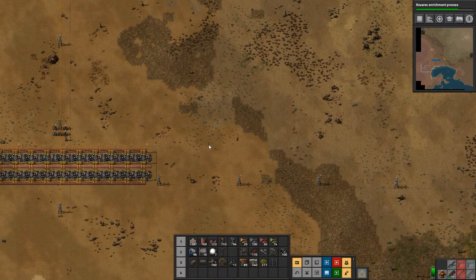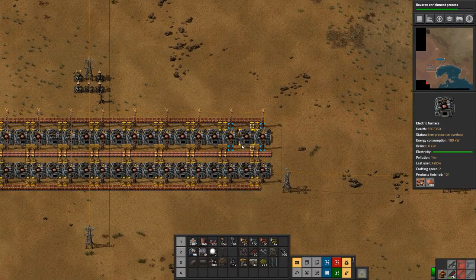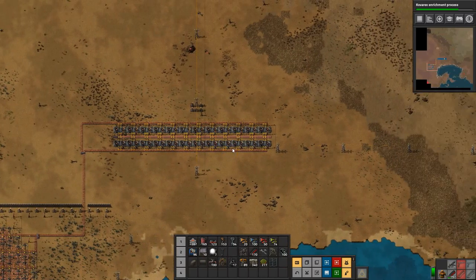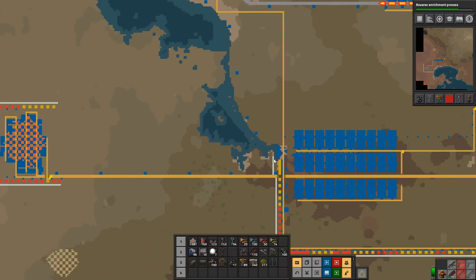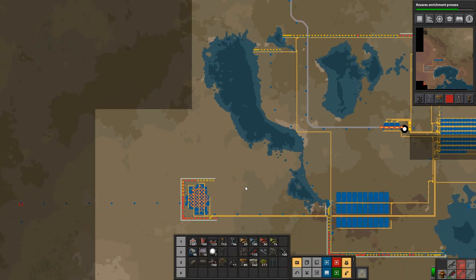Hey everyone, I'm Nog and welcome back to Factorio. In the last episode we set up some copper smelting over here, and we need to get that going over to our base so it can be unloaded.